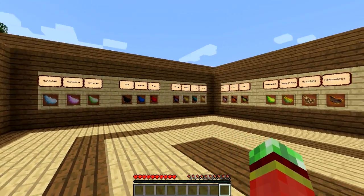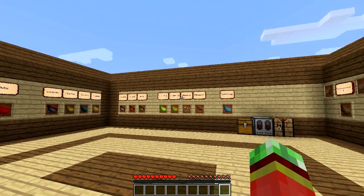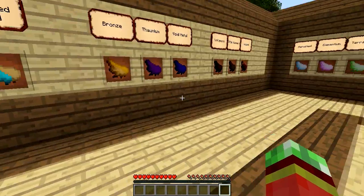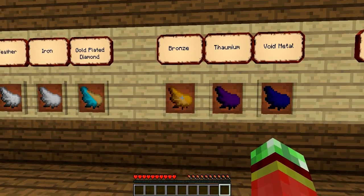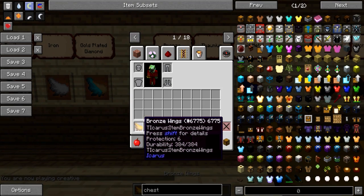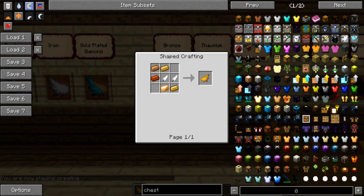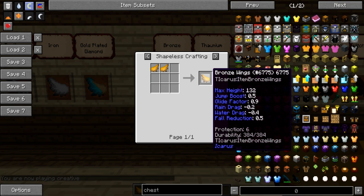This mod has a lot of different mod integrations and a bunch of randomized materials. First of all, we've got bronze — a combination of copper and tin — with some pretty nice stats. It's crafted with five pieces of bronze and two feathers.